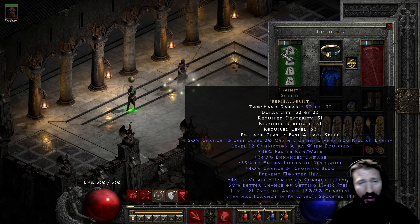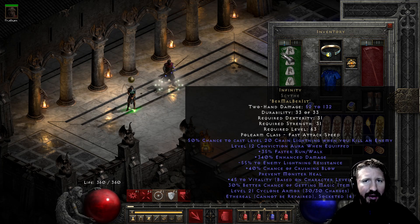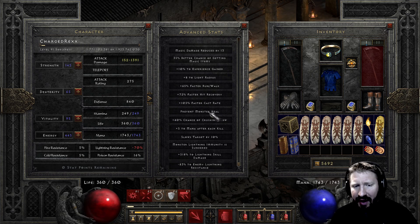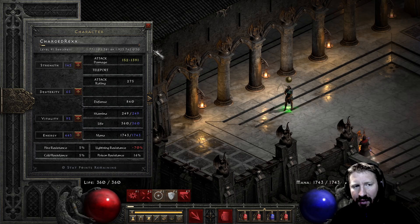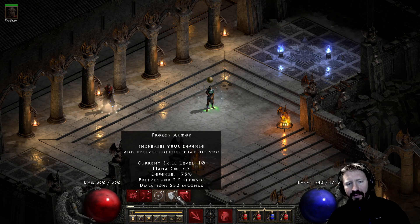You'll benefit from the Conviction aura and that's great, but the problem is when Conviction breaks a lightning immunity - whether on your mercenary or on you - it's only one-fifth effectiveness. So you're not piercing through it hard; you're just breaking the immunity and then it's only one-fifth effectiveness of whatever pierce level-12 Conviction offers, which isn't that much - we're talking like an additional 17 or so. You want a ton of pierce on this character. With Infinity equipped it shows at negative 83, but if you switch it off you go down to negative 28 percent.